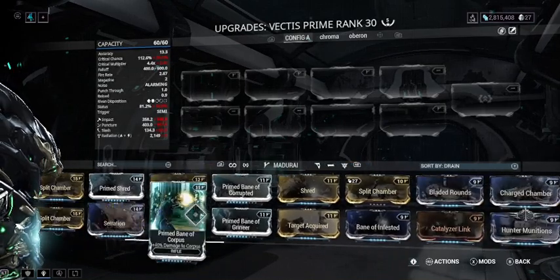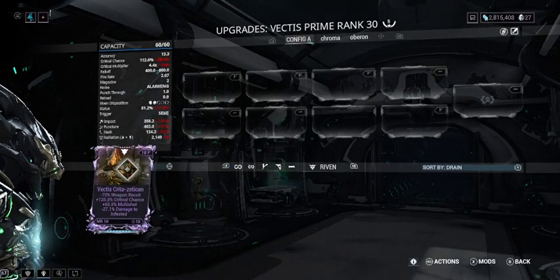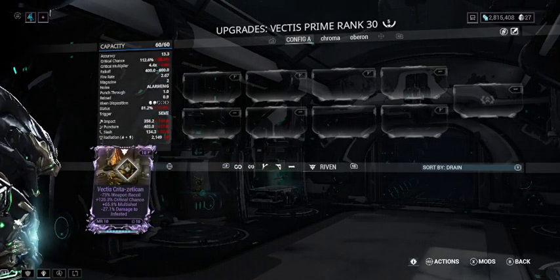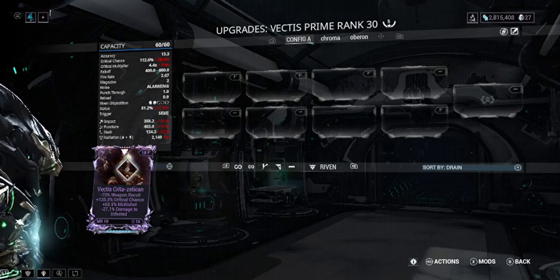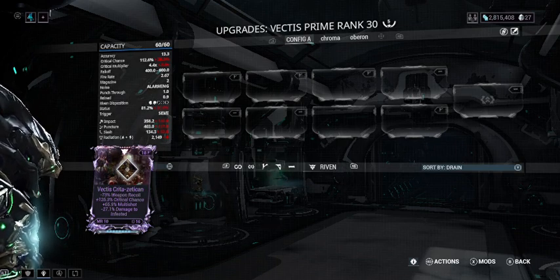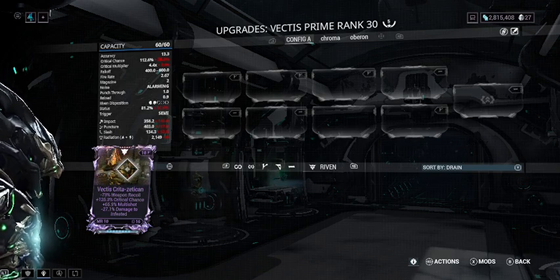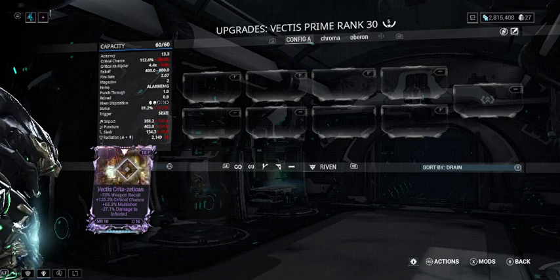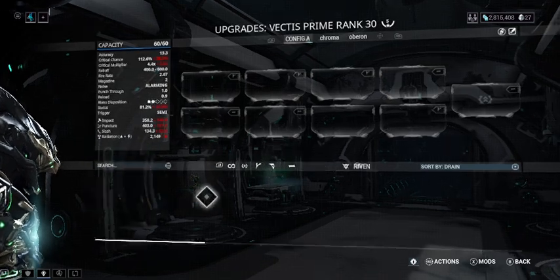The reason this mod isn't really good is that rivens exist. Rivens add their own multipliers — critical chance multiplier, critical damage multiplier, multi-shot. My riven on the Vectus has minus recoil, minus damage, plus 125% crit chance and plus 65-something% multi-shot. So basically it's like a Point Strike mixed with Vigilante Armaments. This by itself is just better than Prime Chamber. Sure, I'm not getting that 2000 damage, but crits also double your damage, and there are all the other calculations.